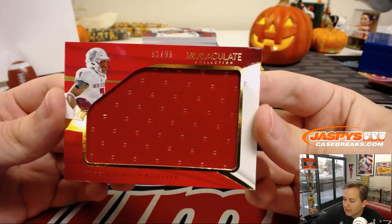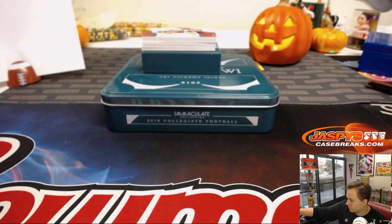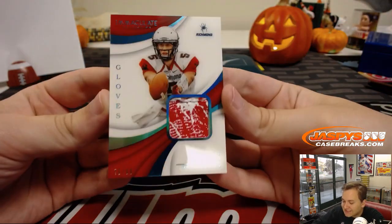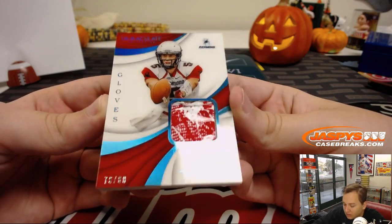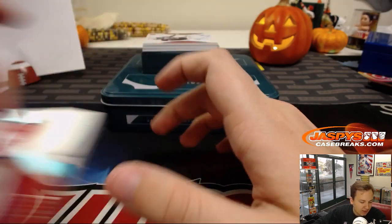We got 51 out of 99, Naheem Hines. Number 1, Eric W. We got a ton of breaks in the store tonight, and an eBay break coming in about 20 minutes — stay tuned, that'll be Bowman Chrome Baseball. Naheem Hines, there you go. We got a thick glove patch here — look at that. 76 out of 88, Kyle Lauletta from Richmond. Nice glove. They only make 88 of these. Number 6 is Peter K. Nice one.